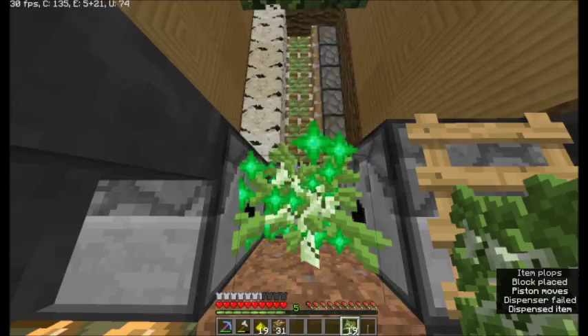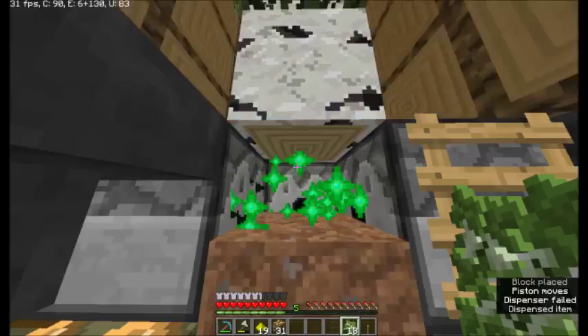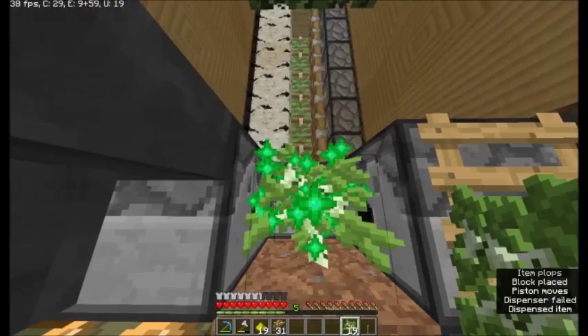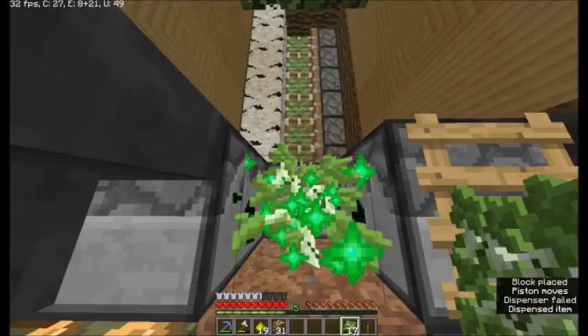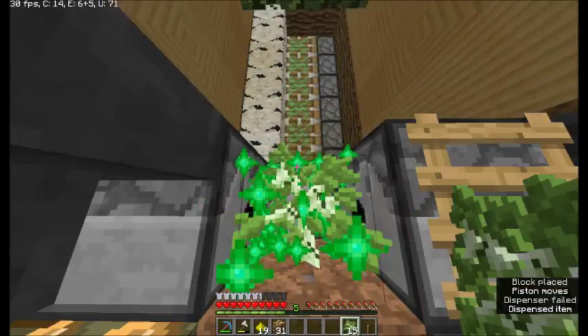The wood actually gets — the pistons back there are zero-teched. Too bad I can't show you right now. And that's why it's fast. It's not any tech speed tricks or anything like that. It's just that if you sequence the pistons properly with a bit of faster ticks, you can basically perform better.